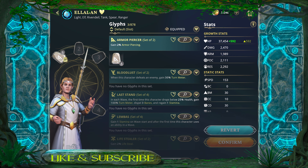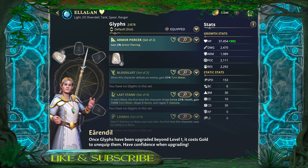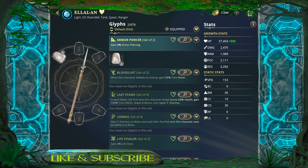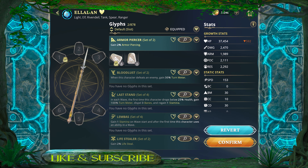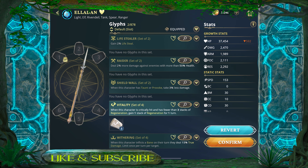It looks like you have to confirm your selection before it locks in, and after that it will cost gold to swap them. It's not a lot of gold, but upgrades do use quite a bit. Let's get rid of this armor piercer tutorial — 2% armor piercing doesn't seem like it's going to do much for any character. For Elodon, I'm going to start with the Last Stand set. As soon as he drops below 25% health he'll immediately gain a turn, lose three banes, and regain one stamina at random for one of his abilities.